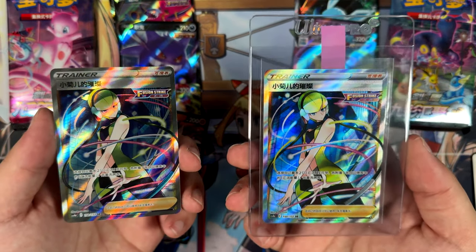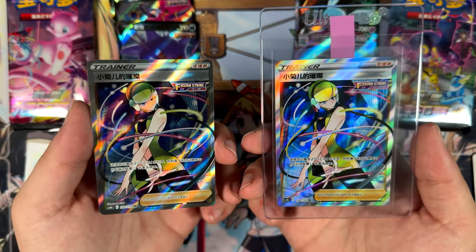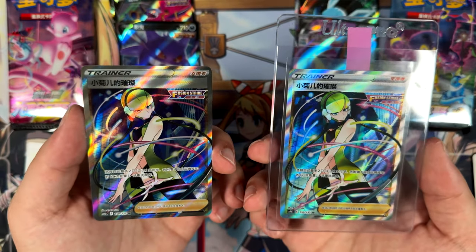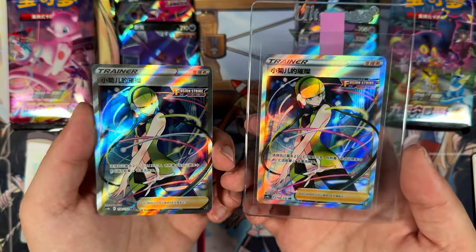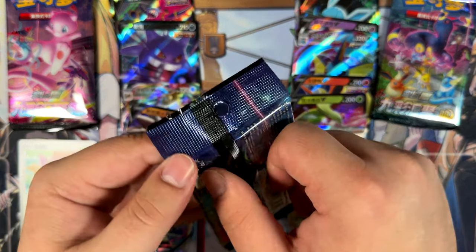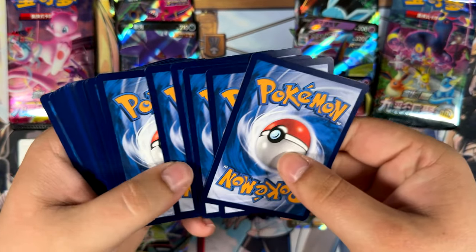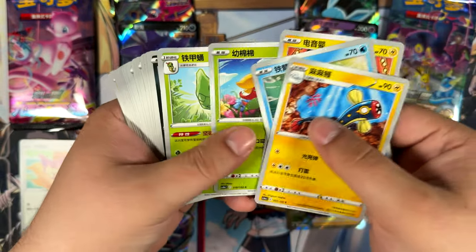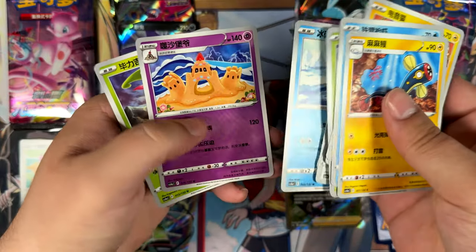Here's the one I previously opened from my blisters and here's the one I just pulled. These aren't the only versions I have — I do actually have a Japanese version sitting up on my wall in a CGC 10. I guess I'll send these two into grading anyway. What are the odds? Of all cards to pull! We still have three booster packs in total left, but since both super rares are found, I'm going to do it a little differently for these ones — just do a quick opening since these are just commons.